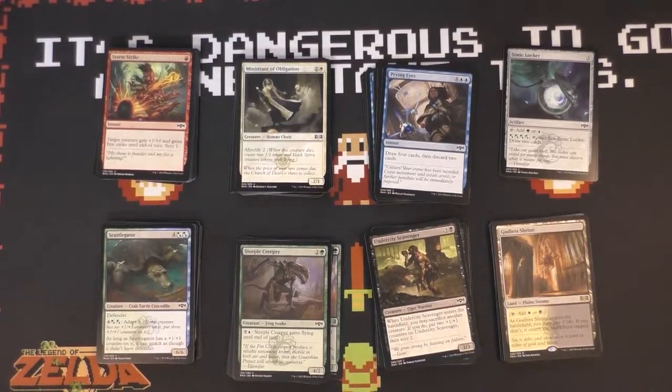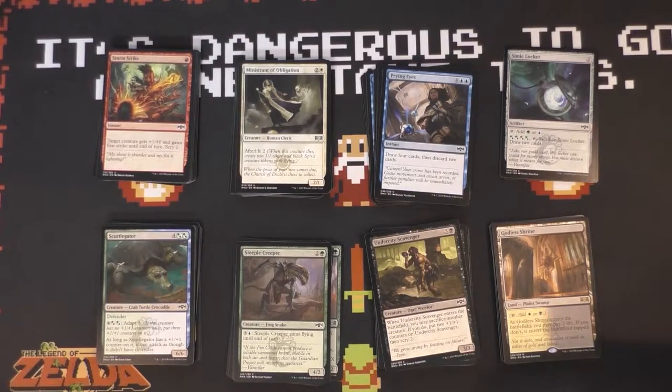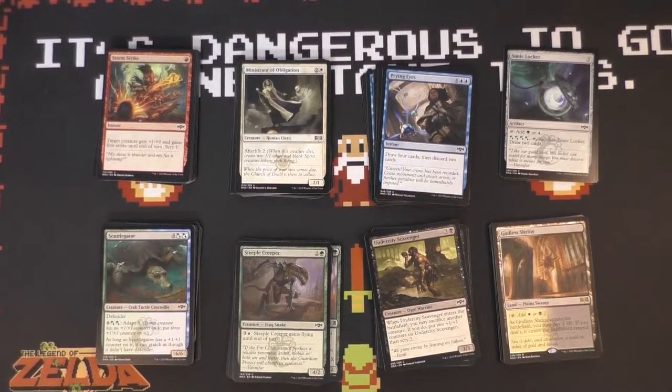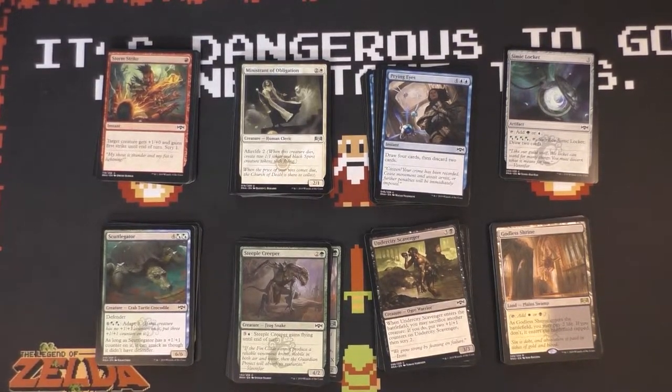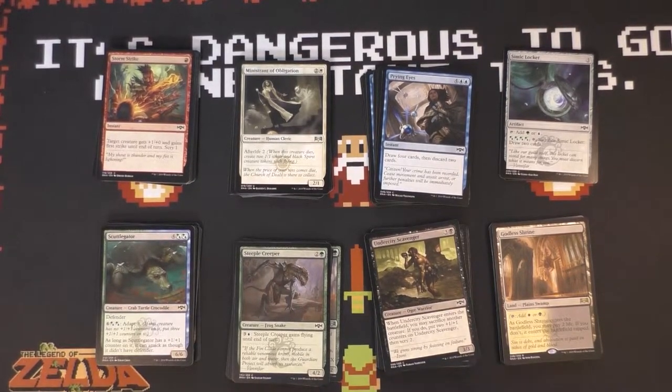So we're here and we are deck building for this magic slow grow sealed league. We started with six packs and in my initial pool, I didn't feel like I really had enough playables in any two colors. So I ended up playing a Jund deck — full three colors — and obviously having some land issues there. It's not really ideal to play three colors in limited formats if you can help it, especially if that third color is not a splash.